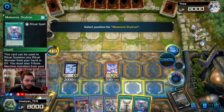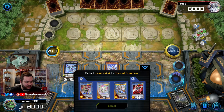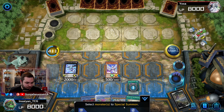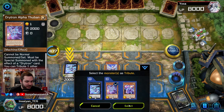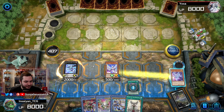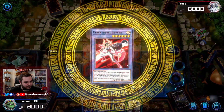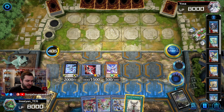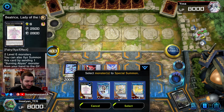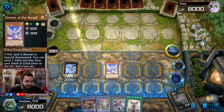We're going to summon out Ben 10, then use Mu Beta — either of its materials does not matter. Then we overlay the Diviner, which is now a level six since we sent a level four, and our Ben 10, into our copy of Beatrice.